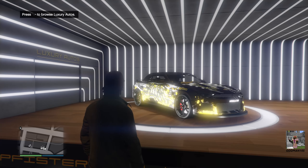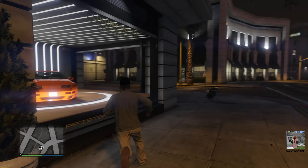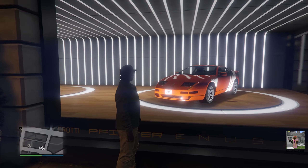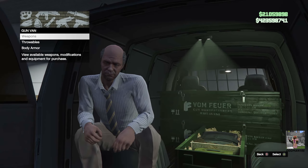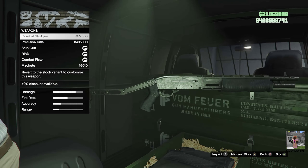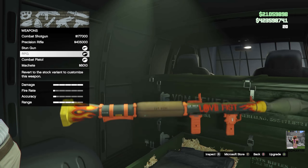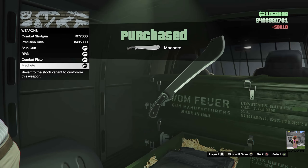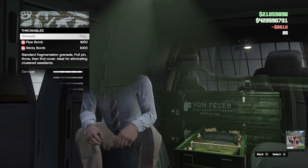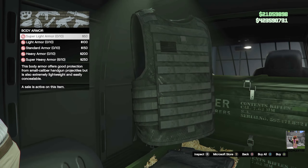This week at Luxury Autos we have the Declasse Vigueros ZX Convertible and the Annis Euros X32. This week at the Gun Van, the Combat Shotgun is available and is 40% off this week, along with the Precision Rifle, the Stun Gun, the RPG, the Combat Pistol, and the Machete. And all throwables and body armor are 50% off this event week.